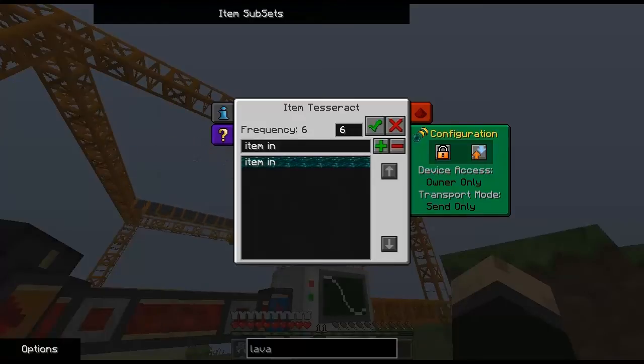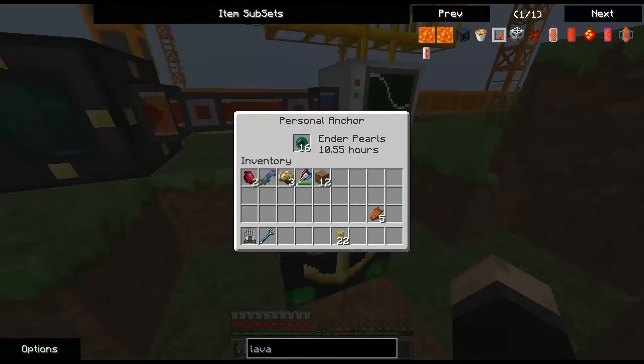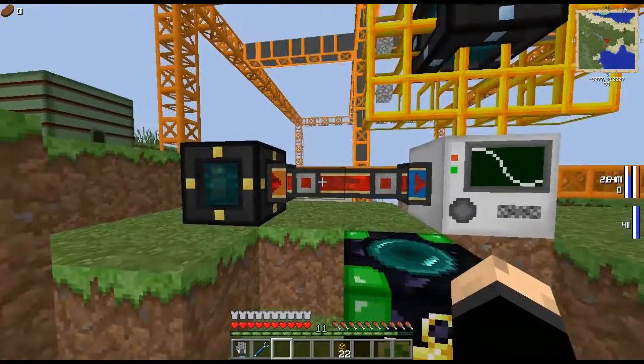You're also going to want to set this device access to owner only and transport mode to send only. If you're going to have a quarry, you're probably also going to want a personal anchor around, just to keep your quarry loaded while you're away.